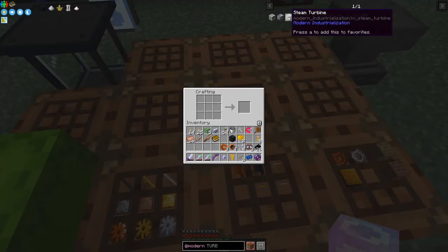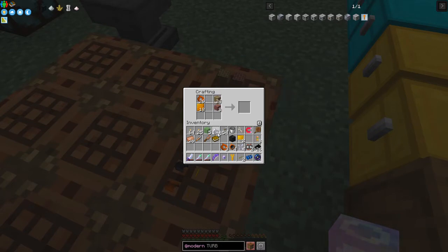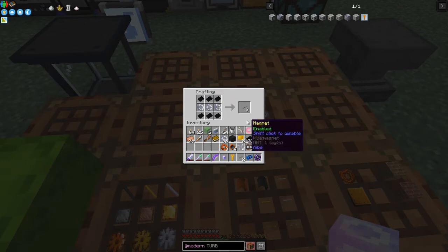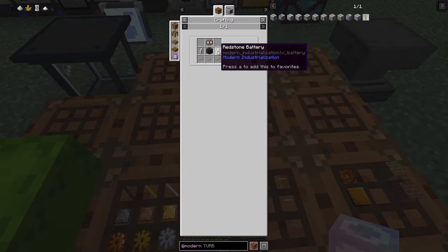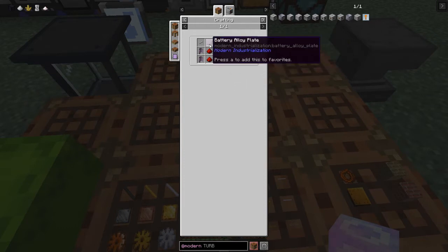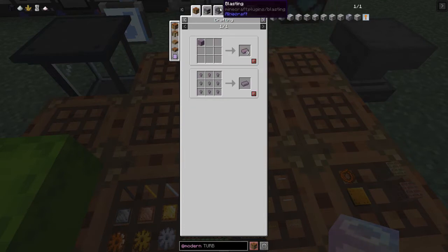For the steam turbine we need a basic machine hull, so we need some batteries and some tin cables. Tin cables are the same as other stuff — let's make some up: three tin surrounded by some rubber gives us three tin cables. For the batteries we need battery alloy curved plates, redstone, and tin cable. We also need to make the battery alloy plate. The recipe is to make a battery alloy ingot in the mixer.